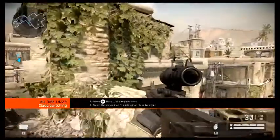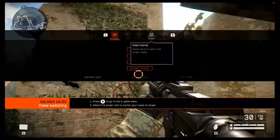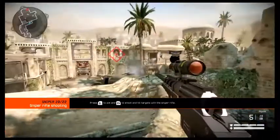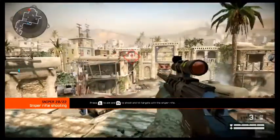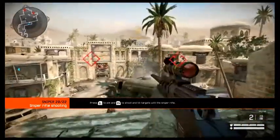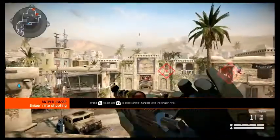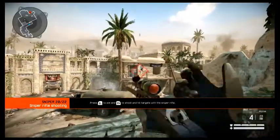Rifleman and sniper are available now, and engineer and medic become available when you acquire more experience. Each class has unique equipment and skills. Switch to the sniper class. At long range, the sniper rifle is the deadliest weapon — it has high damage and high precision with the extended scope zoom factor. I do like a good sniper. I played a little bit of a mobile game in my free time and used the sniper rifle — I'm just okay at these kinds of games.